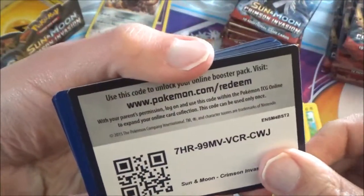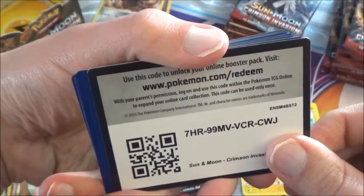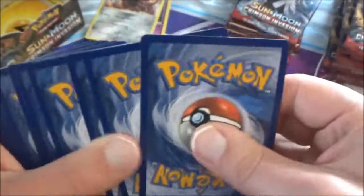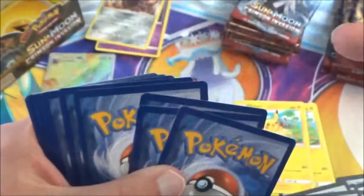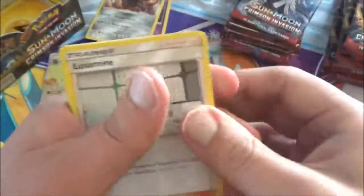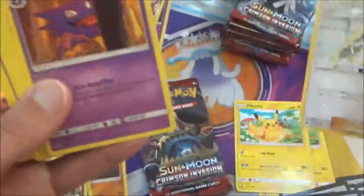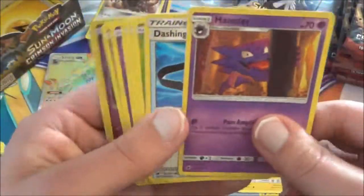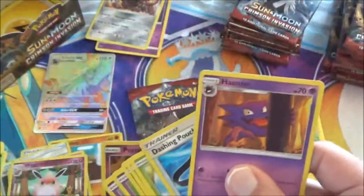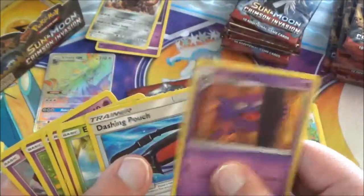Green colored code again, so there you go. Two, three, four — get the empty card out of the way. And I'll just fan out. And Lusamine — cool. And Reverse Holo Pumpkaboo. And Excadrill. Dashing Pouch too.